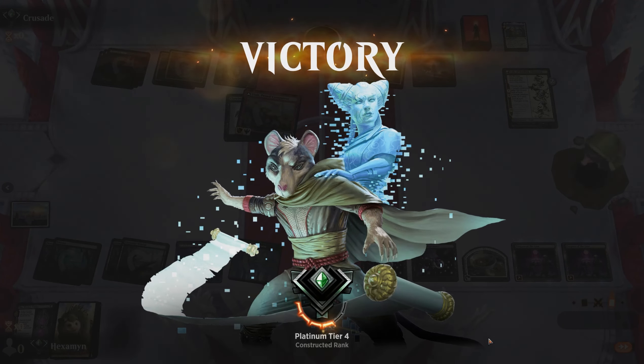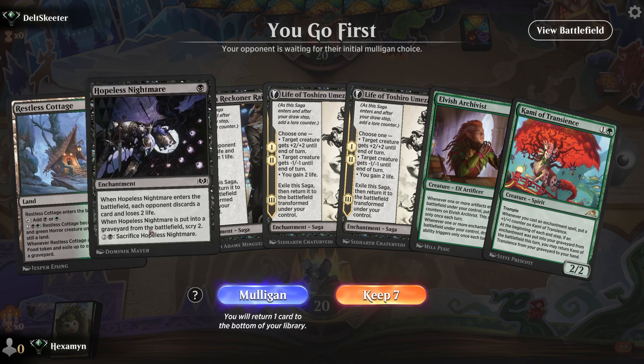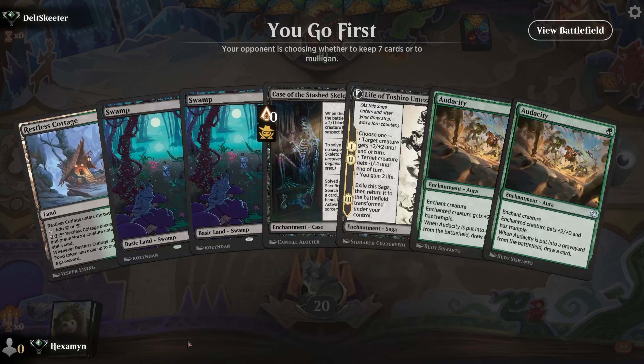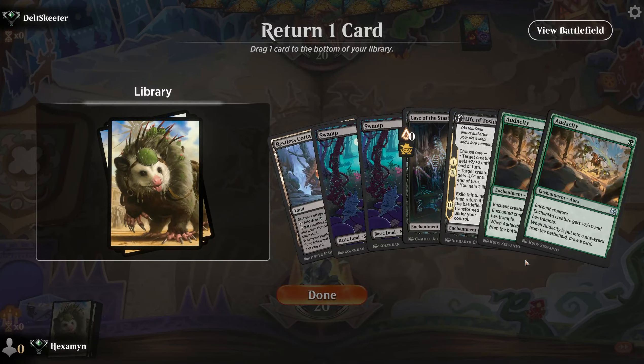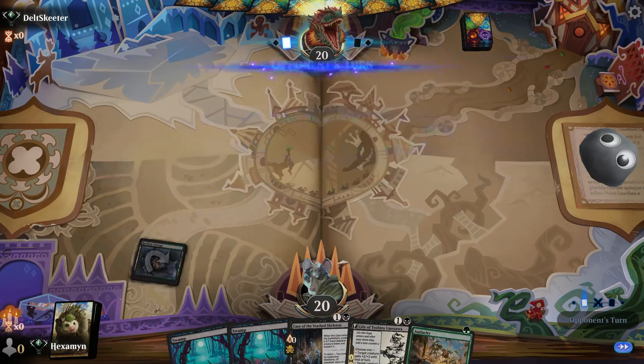That was close! Alright, on the play. One tap-land on the play is not good — if we weren't on the play maybe I'd keep it. The rest of the hand is pretty nice but we have to mulligan. The new hand is keepable — better than the last. We'll put an Audacity to the bottom, play our Restless Cottage and say go, but we do need to find some creatures.